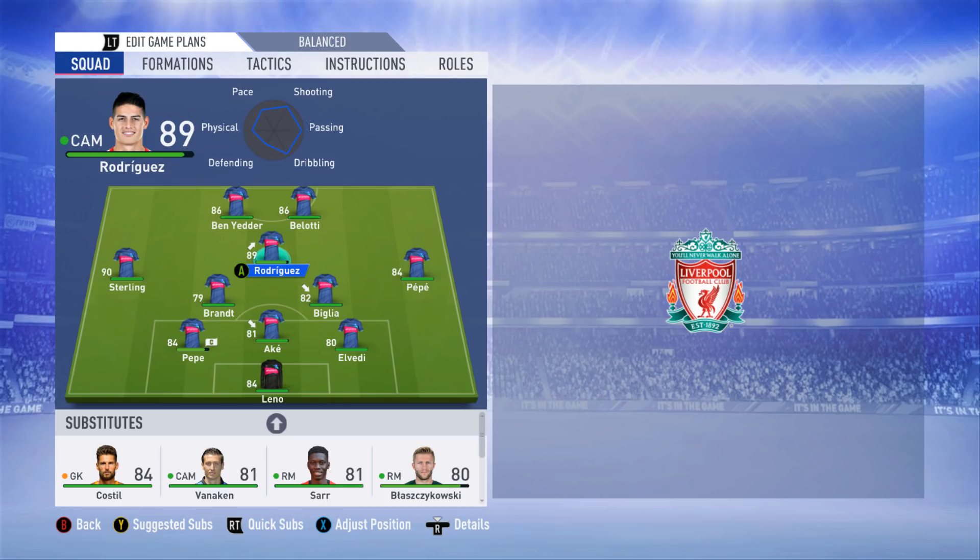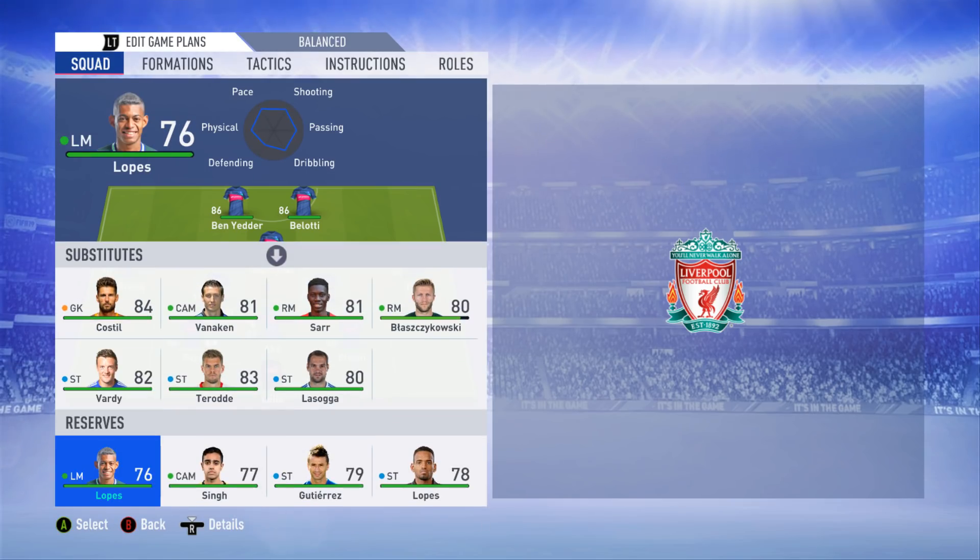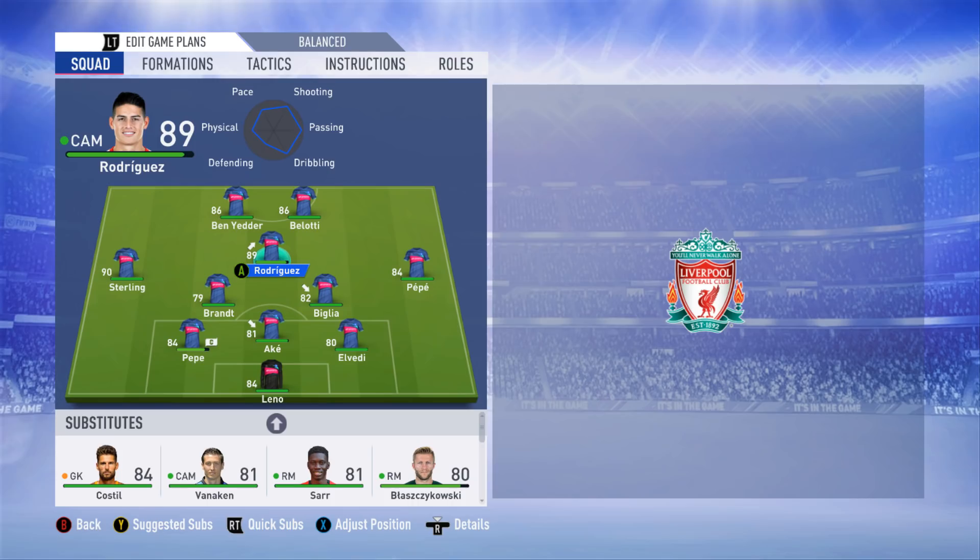To be honest, I've got no idea when this video is going live. This might be a slightly outdated team of the week, but it's probably the one from this week or last week. We've got a 90-rated Raheem Sterling, an 86-rated Ben Yedder and Belotti, and 89 James Rodriguez. These are the ratings they've been given on their inform cards rather than their actual ratings. The badge is showing in most places, but on the right-hand side it's still the Liverpool badge — I don't know why.